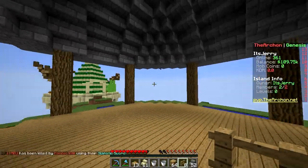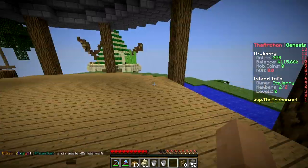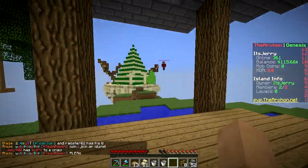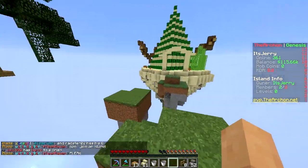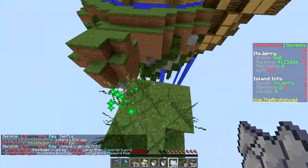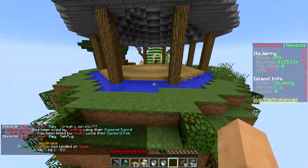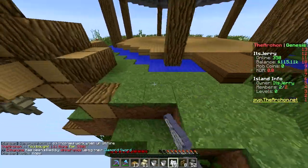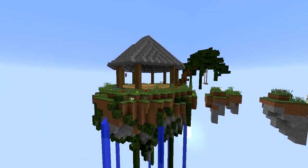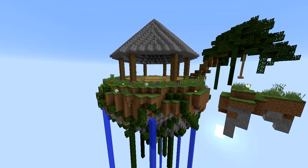We should put a beacon in the middle. How much is a beacon? 250k - we don't have that, so we'll do that another episode. Let's bone meal these up - they look kind of bare. Bone meal the whole thing! Nice. So we have a non-bare main island - nice plains biome.